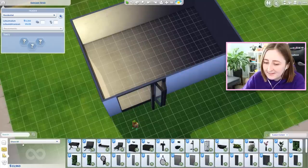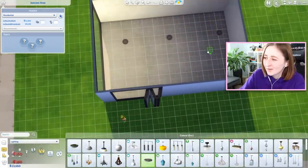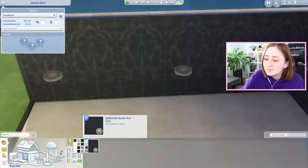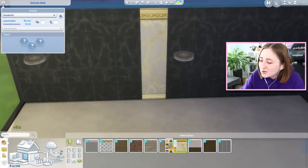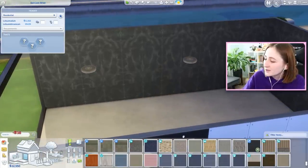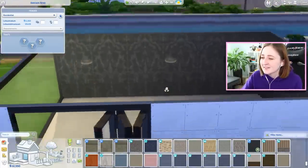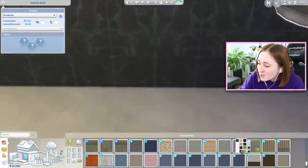We also have a million new items. Let's start by looking at the lighting so we can - we don't have any lighting. Let's put some lights in here. We have this new wallpaper - that is so pretty. This is what we should have gotten with Get Famous. The Get Famous stuff is so bad looking; it's nice but so gaudy and honestly horrendous. But this looks really classy and upscale - like a thing you could actually use.